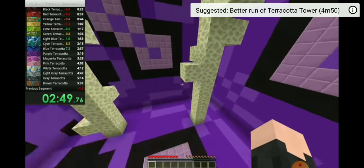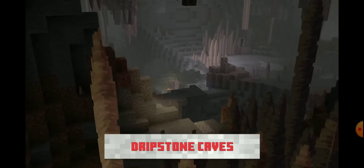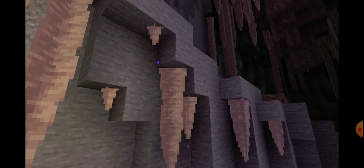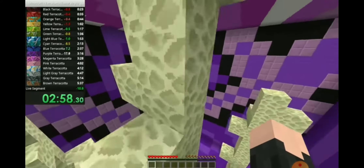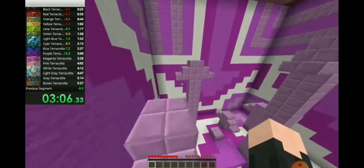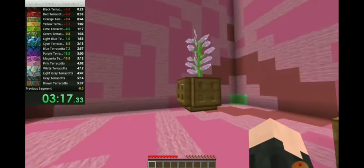The next thing I'm going to talk about is the dripstone caves. They have stalactites and stalagmites — a way to remember: stalactites are on the top because they have to hold on tight, stalagmites are at the bottom. They have a cactus-like effect: break the top one and they all fall, and if an enemy falls on one it will hurt or kill them. Also, the stalactites drip, and if you put a cauldron under them it will slowly fill it up — a nice little extra feature.